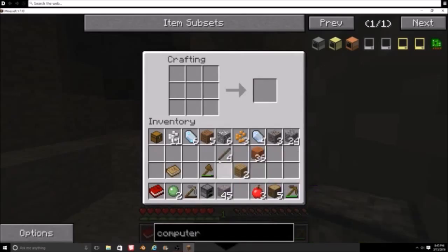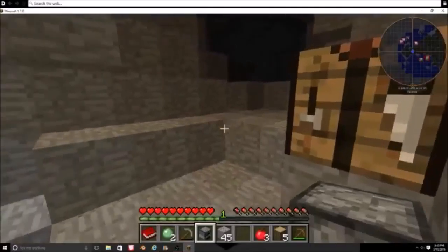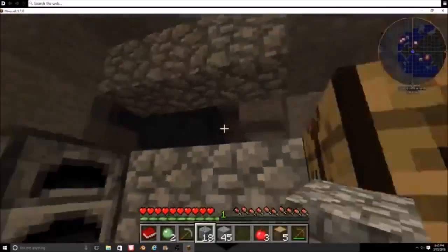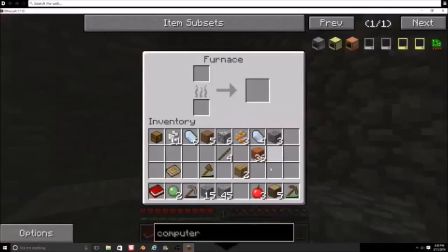One thing included in this mod pack is the ability to have smelt trees, which will be super useful in our gameplay. I forgot to mention — you find gold really fast down here. And we could probably get obsidian within a couple of episodes if we can find diamond fast enough, which I haven't found yet.